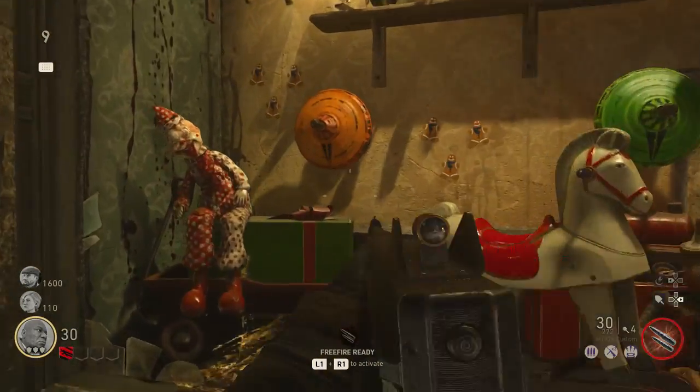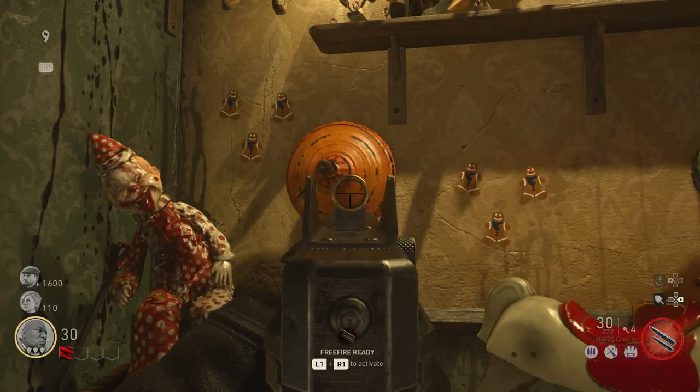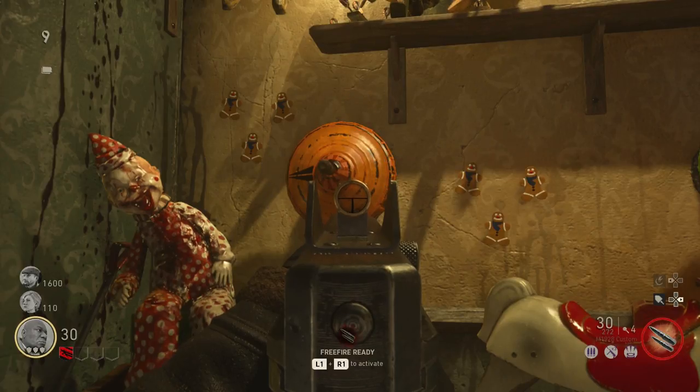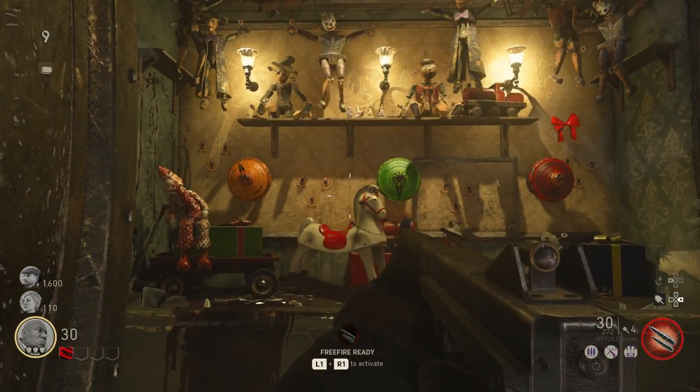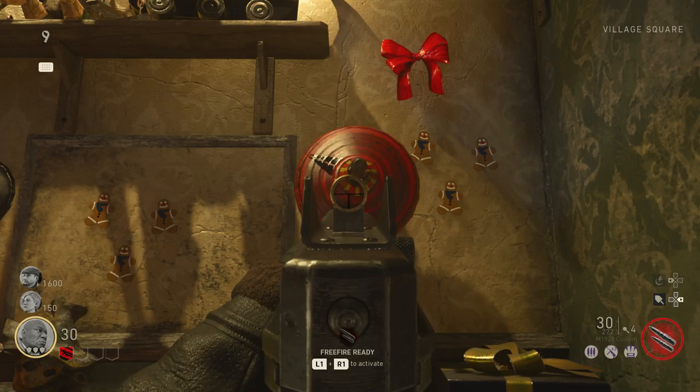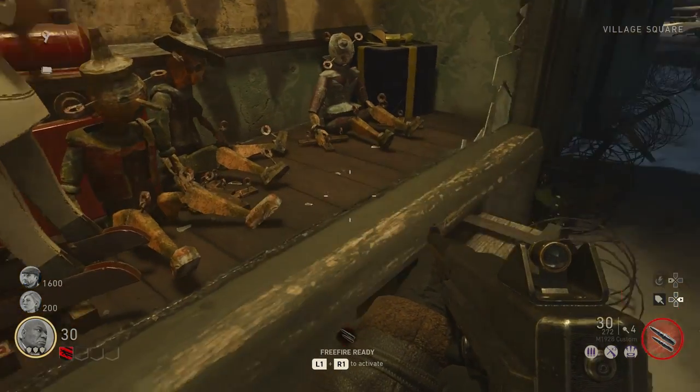Once you've found two and know the numbers for both dials, go back to the spinner tops. You'll notice a black arrow on each — hold square to spin them. The spinner is like a clock: 12 is at the top, 6 at the bottom, 9 on the left, 3 on the right. Spin it until you reach the number matching the dial color that corresponds to that spinner top. For example, my yellow dial said 11, so I spin the yellow top to 11 o'clock. Do this for both colors you found, then just spin the third top until the record pops out.